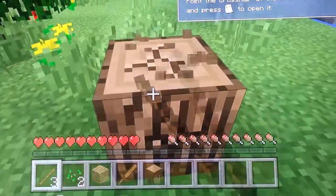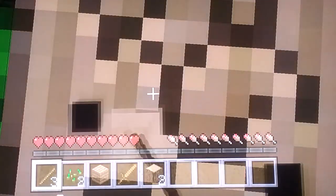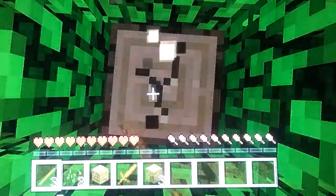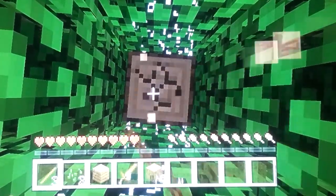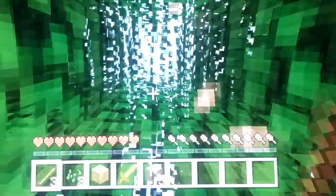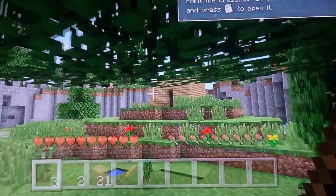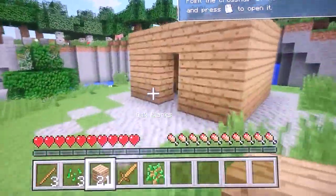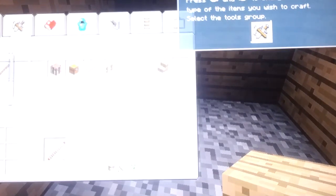This is the tutorial world, so it's just me teaching you the basics of Minecraft. After this you can get better weapons, defeat bosses, and go on good adventures. You can craft more planks using the A button on the crafting interface, then you have to craft a door so you can get in and out of your house.